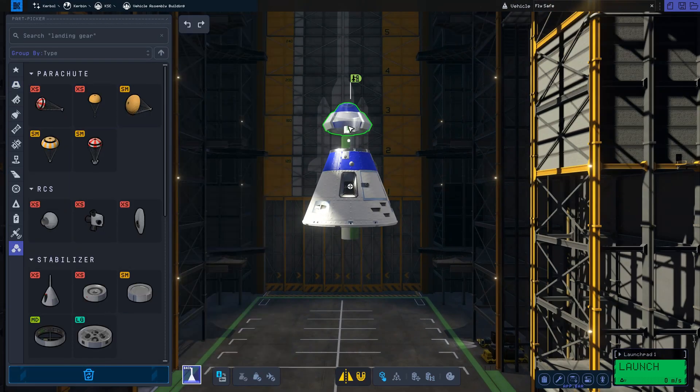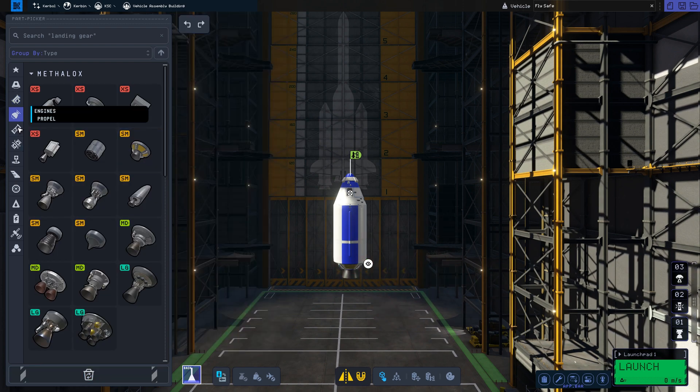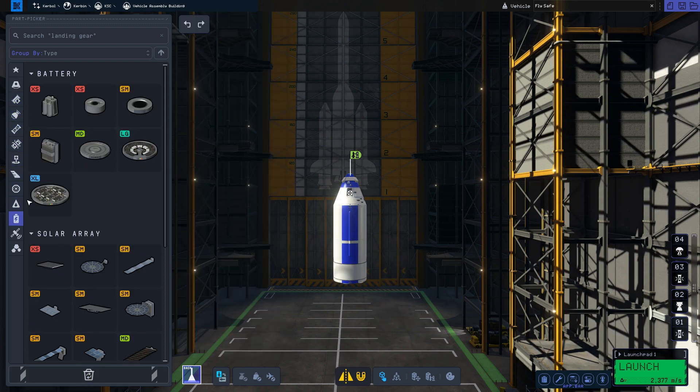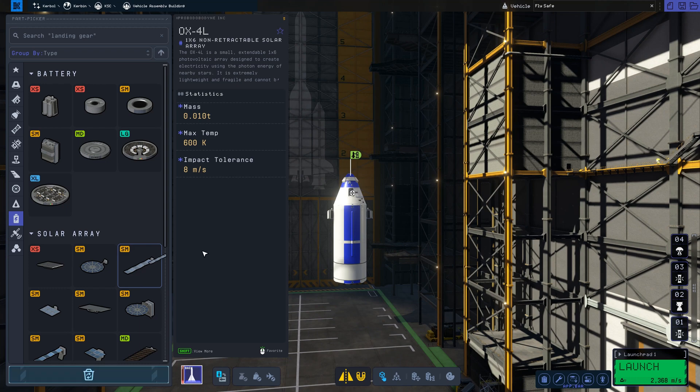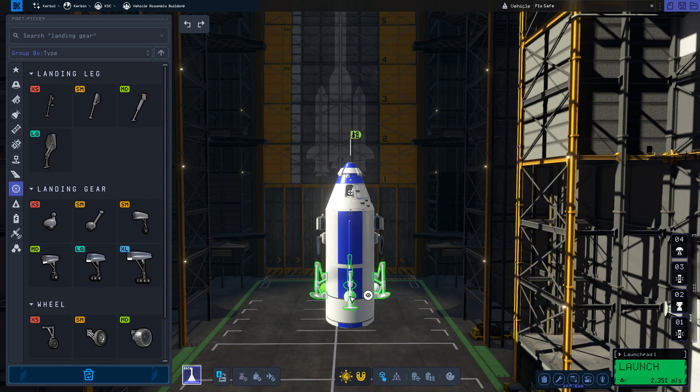Hello, this is Echo 3 and let's go to the Mun. Let's start by building a pretty simple lander. This thing is capable of landing on the Mun and returning all the way back to Kerbin.